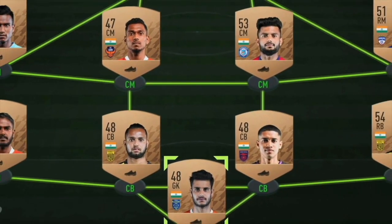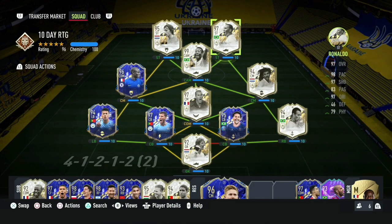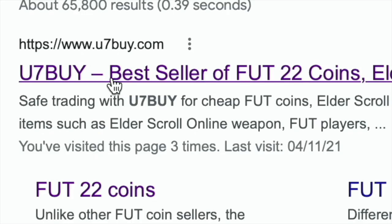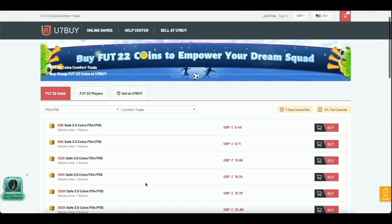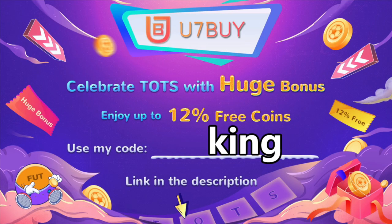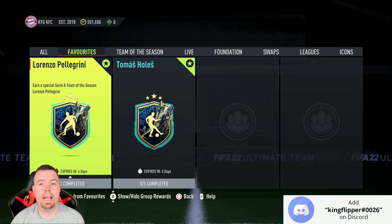Are you bored of having a weak team? Why don't you turn it into a beast team by hitting U7Buy in the description below? Get yourself some cheap, reliable FIFA coins and don't forget to use the code 'king' to get yourself a cheeky five percent off. Let's get into the video.